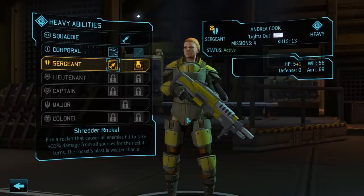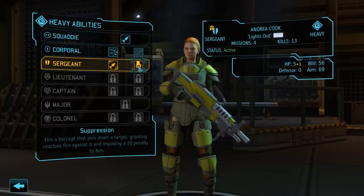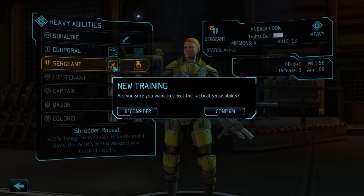Last but not least, Heavy Andrea Cook — the choices here are Shredder Rocket and Suppression. The Shredder Rocket is a projectile similar to the normal rocket, but all enemies that are hit take increased damage for the next 4 turns, at the cost of reduced damage from the rocket itself. Suppression imposes a big aim penalty, pins down a target, and allows reaction fire similar to Overwatch. It works very nicely in combination with holotargeting, however we did not pick that with Andrea — we chose Bullet Swarm, and we will also go with the Shredder Rocket here. As a standalone ability it is simply a bit more powerful, still able to one-shot sectoids, and without holotargeting, suppression would never reach its full potential anyway.